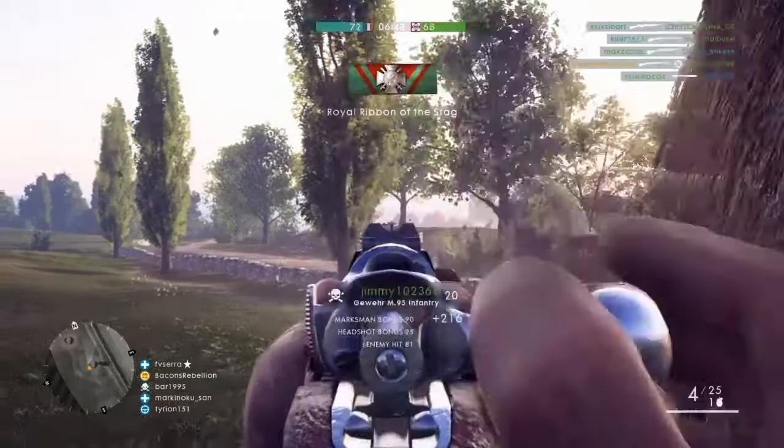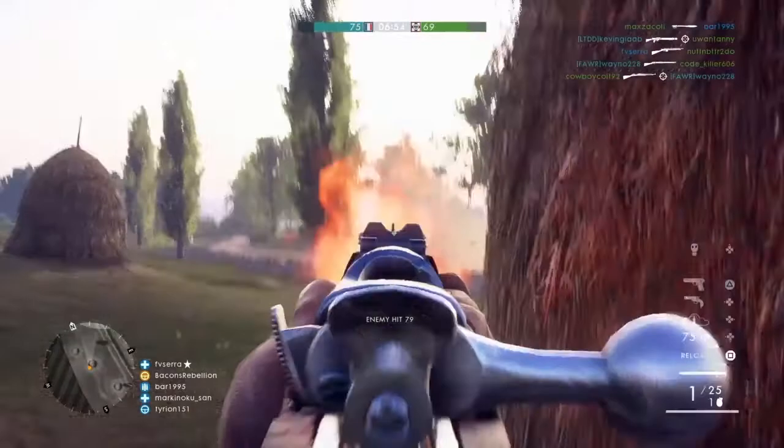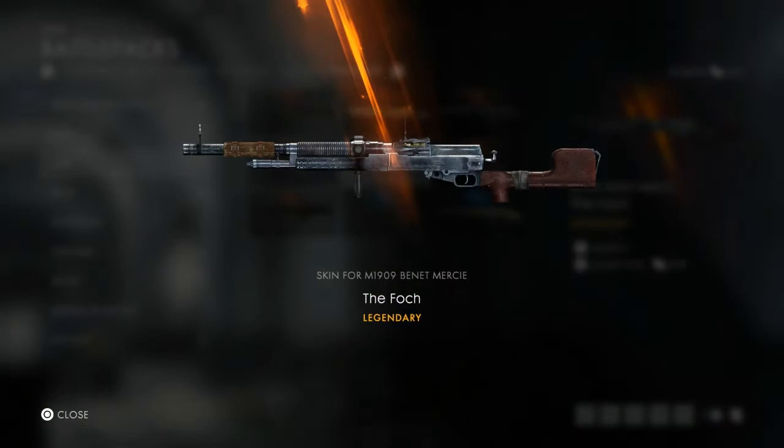Hello everyone and welcome to the fourth episode of Under the Skin. This series is all about taking a look at the meaning behind the names of the legendary skins in Battlefield 1. I'm your host Christopher, the video game historian, and on this episode I'm going to be taking a look at the skins for the M1909 Benet-Mercie Light Machine Gun, the Gewehr 98, the Cei-Rigotti, and the Automatico M1918.